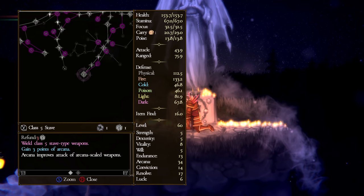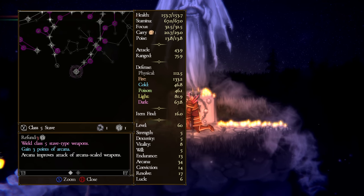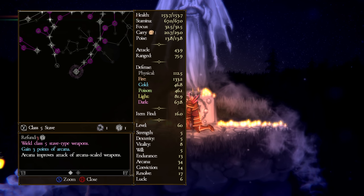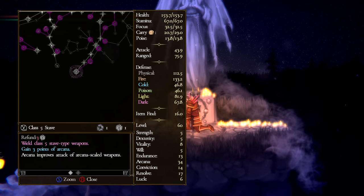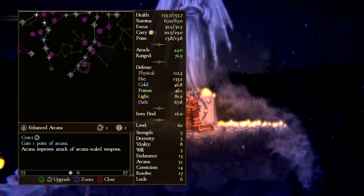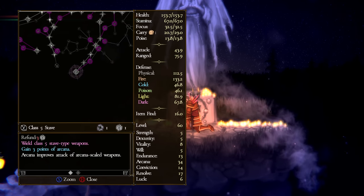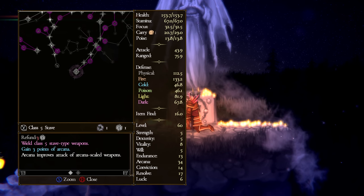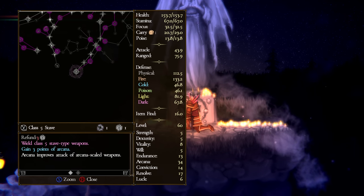The nodes you can't refund are usually very high value. For example, class five staves costs three black star stones to unlock, but you also get three points of arcana — whereas typically one point gets you one point of arcana. So even though these cost more, you're getting huge value: you unlock a new weapon tier and get a three-for-three stat bonus on top of it.